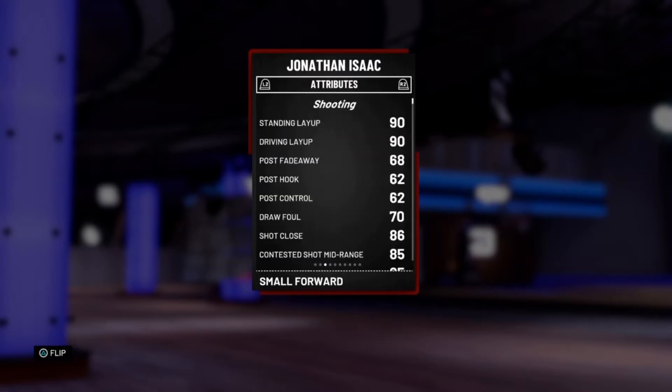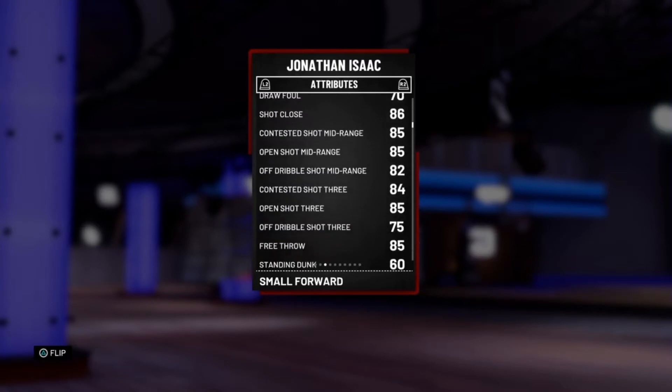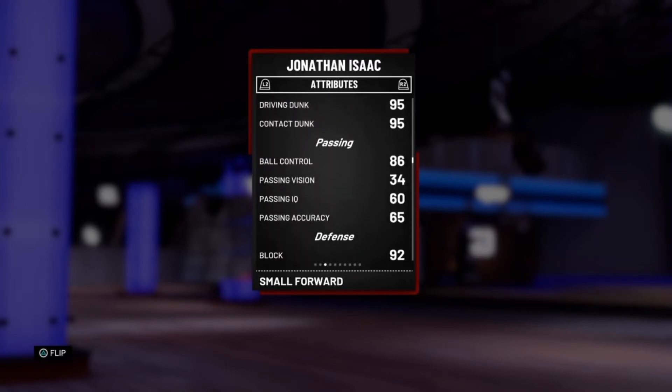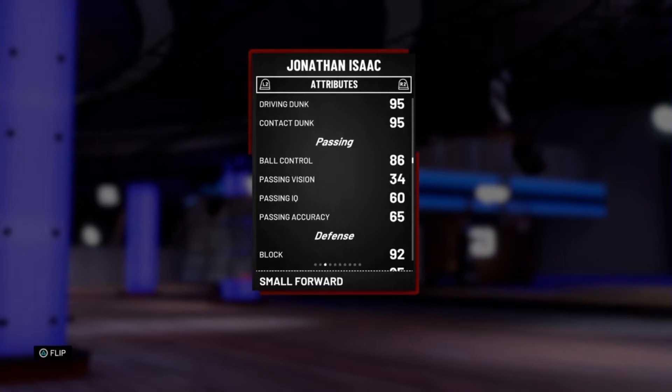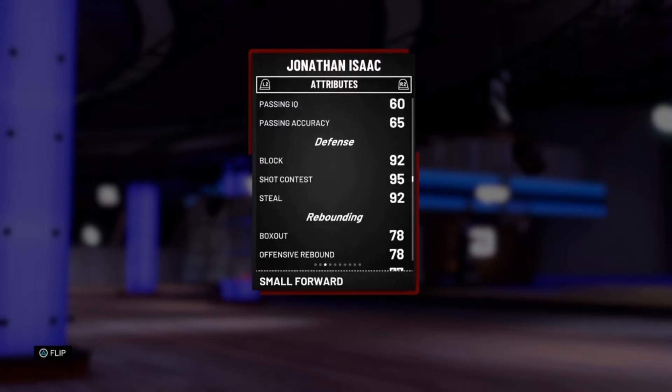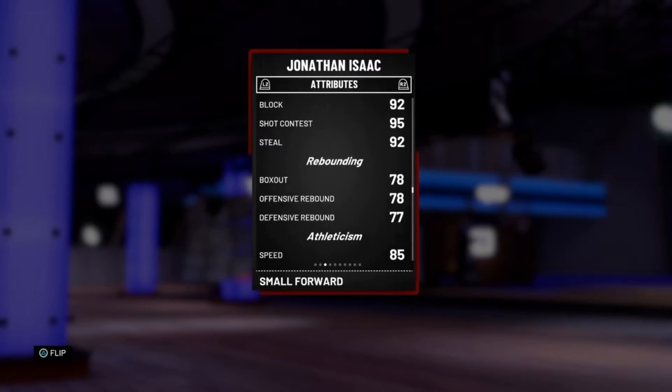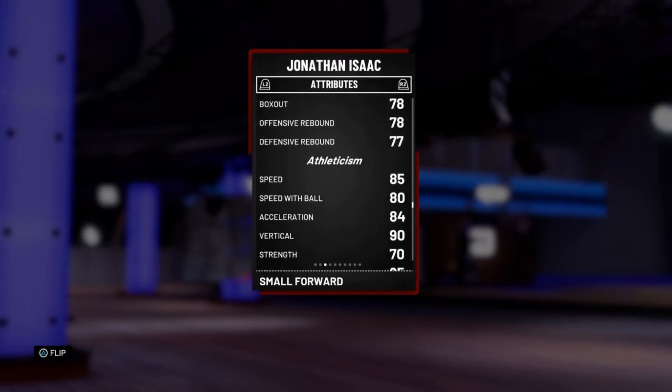His defense is what stands out the most. He does have a 90 jab and layup, 85 open shot three, 95 dunk and contact, 86 ball control so he can speed boost — 6'10 speed booster. 92 block, 95 shot contest, 92 steal. He has pretty good rebound, and also for a small forward, 85 speed and 80 speed with ball.